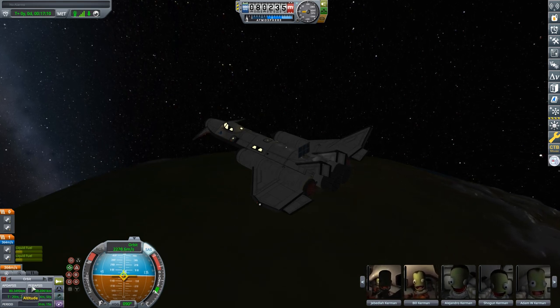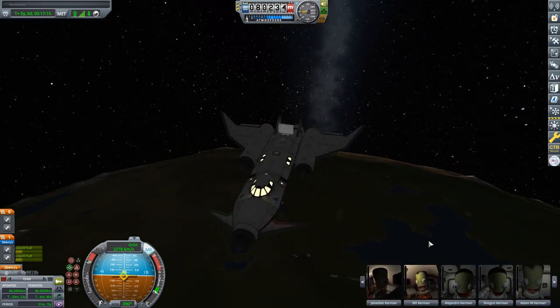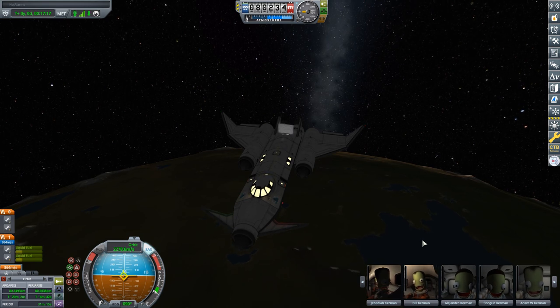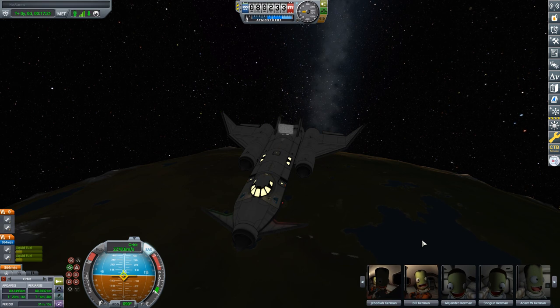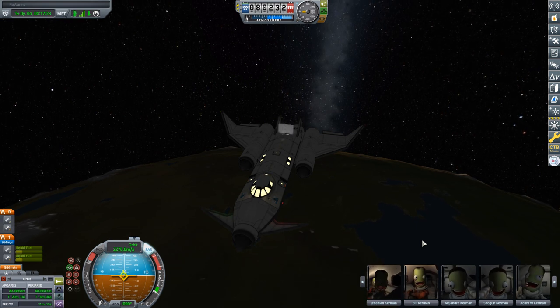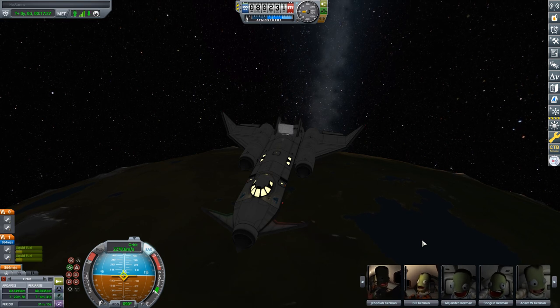That is an 80 by 80 orbit, still with 364 meters per second left in the vehicle, which is plenty for doing orbital maneuvering while in low orbit about Kerbin. But we're not going to be doing any of that orbital maneuvering - instead, we're going to look at getting ourselves back down to the runway.